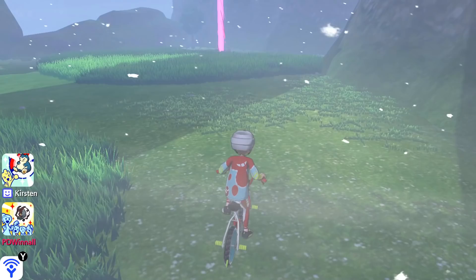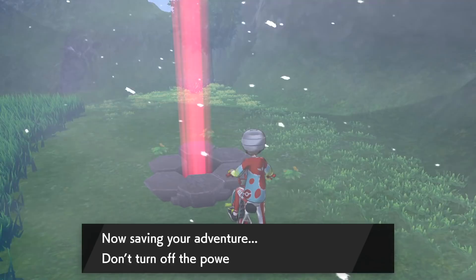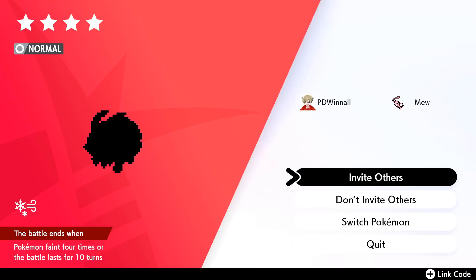Ditto will only appear in raids that have a golden menu, so keep an eye out for the purple stormy beacon at this specific den. The easiest method to force a Ditto raid spawn is by throwing in wishing piece after wishing piece until a rare raid spawns. You will roughly seven eighths of the time encounter normal type Pokemon including Dubwool, Diggersby, Snorlax, and Linoone.